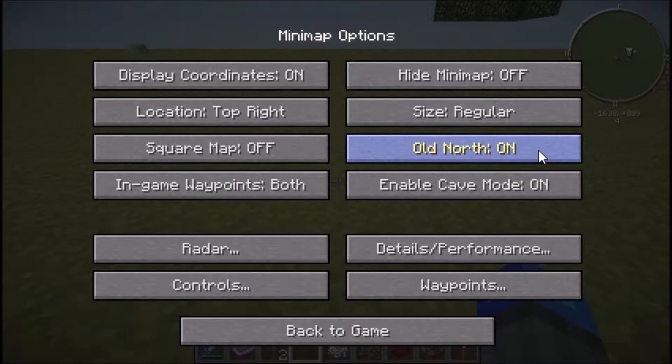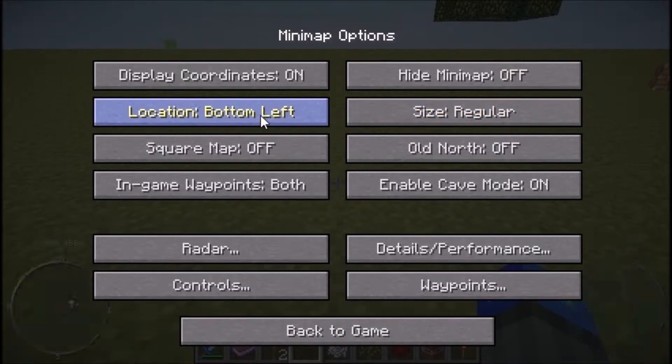For size, you can change it — I like it to be regular. You can also change the location; I like the default, which is top right. Display coordinates can be turned on or off.